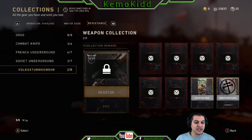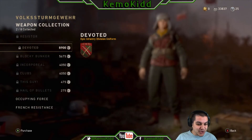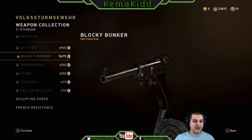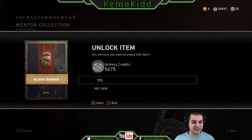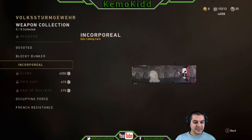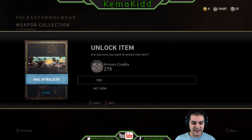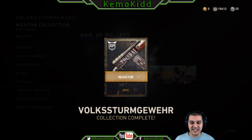I want the Volkssturm Sturmgewehr over here. Holy crap, I got nothing here — the bottom two, of course. Oh, are you kidding me? A pistol grip and a nice little symbol — and I gotta spend all this on you? More clothes, of course. I'd spend a ton of scrap on that. The old blocky bunker — whatever that is. This is so disappointing, I'm so sad. All right, I got the good old Volkssturmgewehr, whatever the heck this gun is.